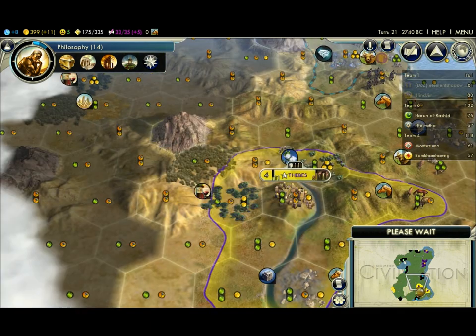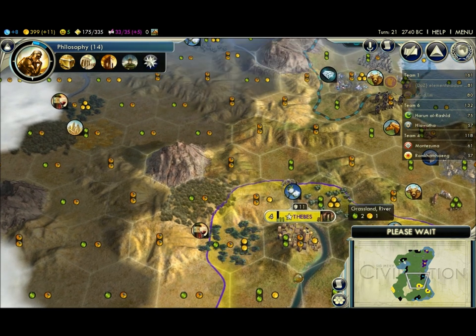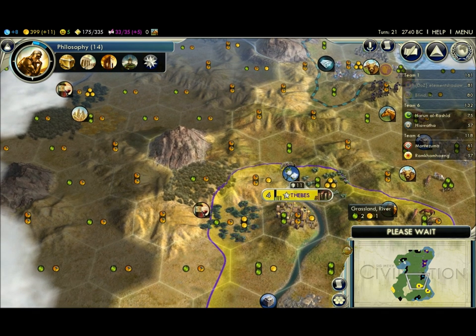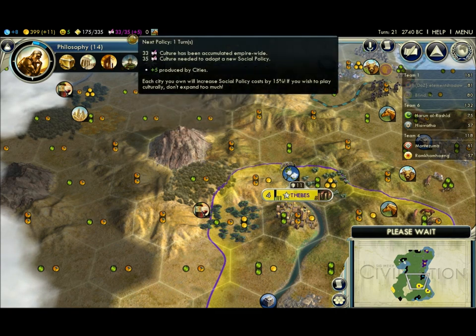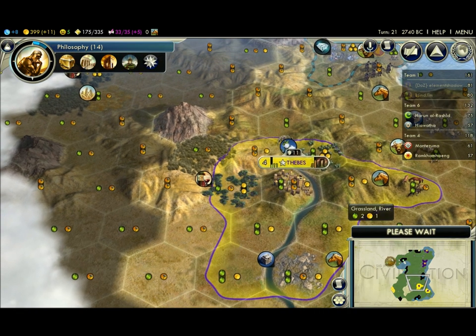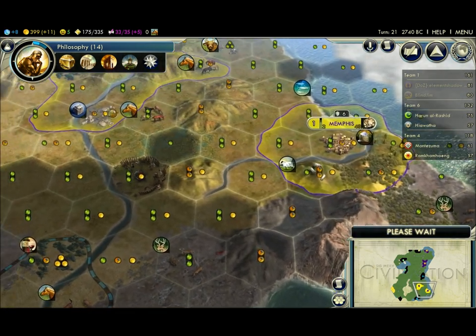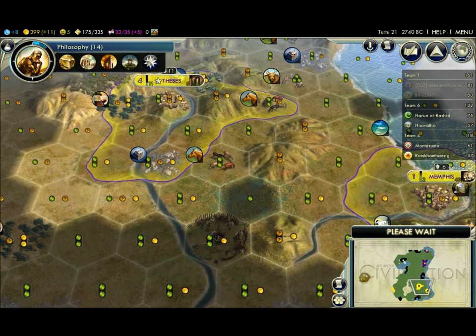I'll get a free worker next turn. I think we should take them over. I have a ton of gold — I can probably buy a settler soon, which I will definitely do. I'm kind of thinking of doing that but I'm not sure where I want to put my other settler yet. There's not a ton of really nice areas. Might try to go for a three-city culture victory, maybe. If you want to do a culture victory, I would just stick with two. I'd rather do three than two.